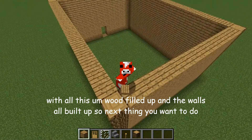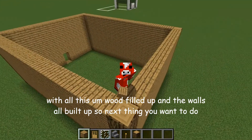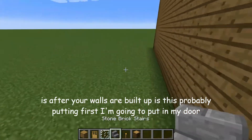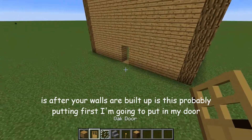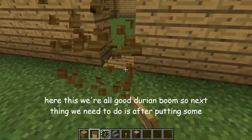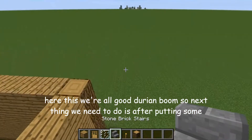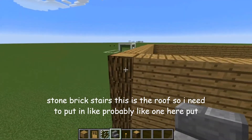Alrighty guys, I'm back with all the wood filled up and the walls all built up. So next thing you want to do after your walls are built up is put in your door here. And boom — next thing we need to do is put in some stone brick stairs as the roof.